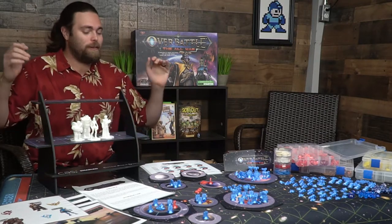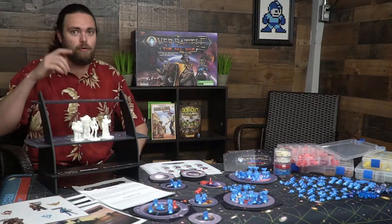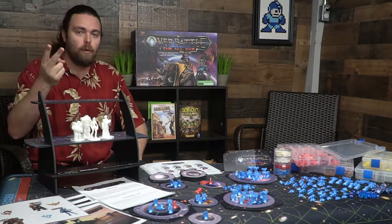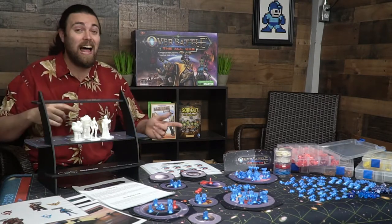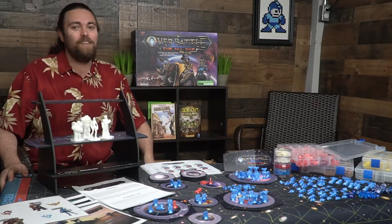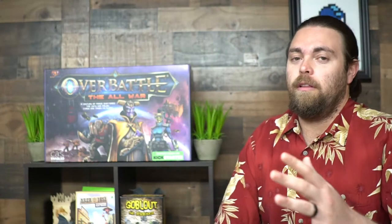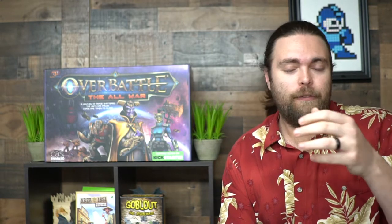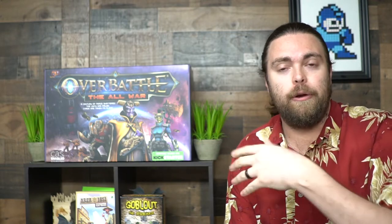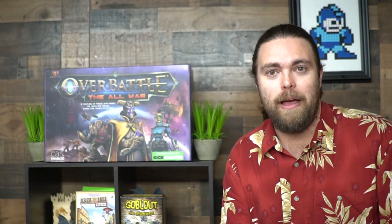That's how you play Overbattle the All War. There's a ton of stuff but it's actually not as complicated as it seems — I was able to explain it after playing it only twice: once when it arrived and once live on a full stream with the creator of the game. A caveat: the Sin player does get a turn. After everybody takes their turn, initiative is always last for the Sin, but he does take his turn — replacing units, doing non-combat movement, moving away from or joining fleets.